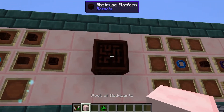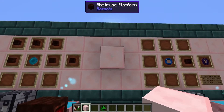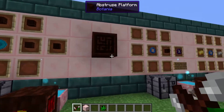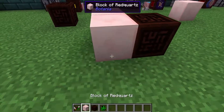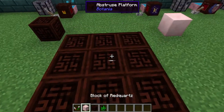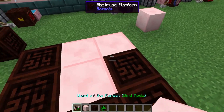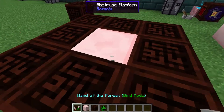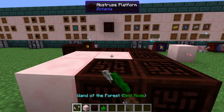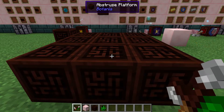Another cool thing is you can make the abstruse platform into a sort of facade block — if you right click on it with any type of block it will take that block's shape. To remove it, hold shift and right click on it with the wand of the forest. If you make a square of abstruse platforms and put one in the center, instead of going around changing them one at a time, you can right click on the center and it will change all the adjacent blocks as well, and you can do it in reverse too.